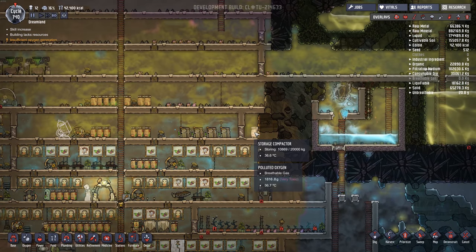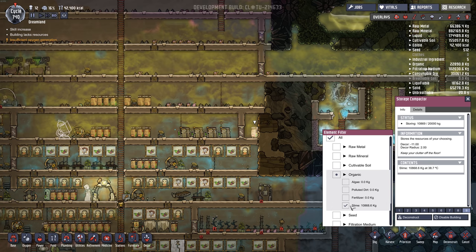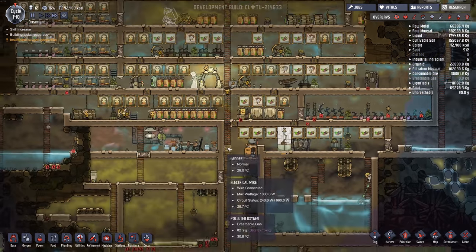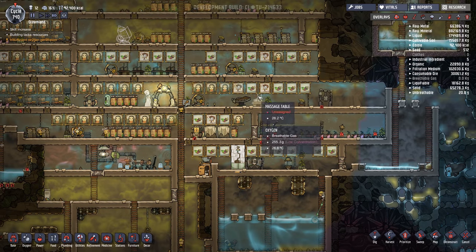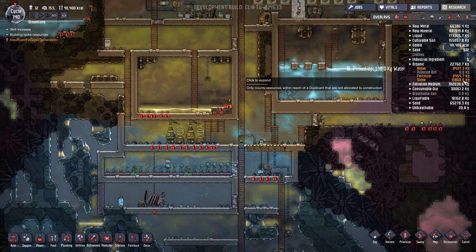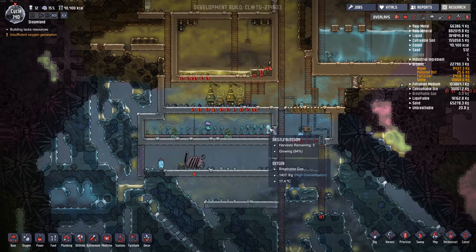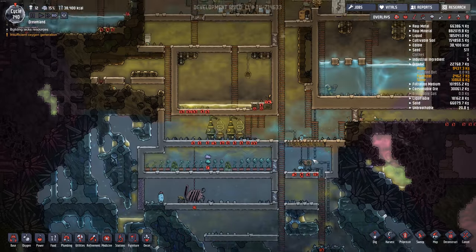One other thing I did was make this tiny sealed room where I store slime, so that the polluted oxygen doesn't just flood through my base. If the biodistillers are too full and there's excess slime they can stick it in here. We do have lots of slime right now — almost 11,000 kilograms of slime and about 10,000 algae. So we're okay with respect to algae and slime.